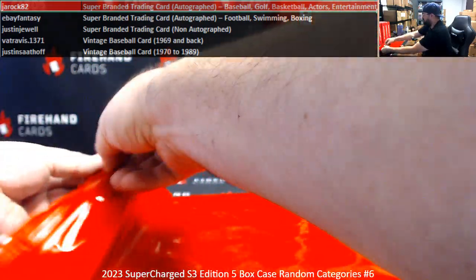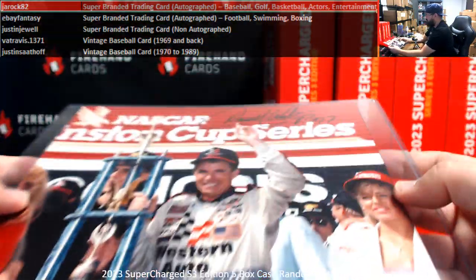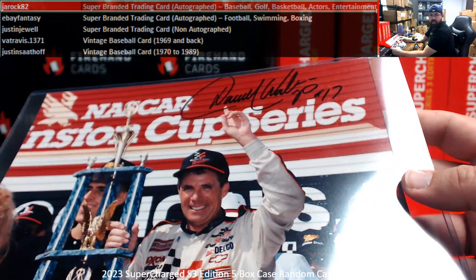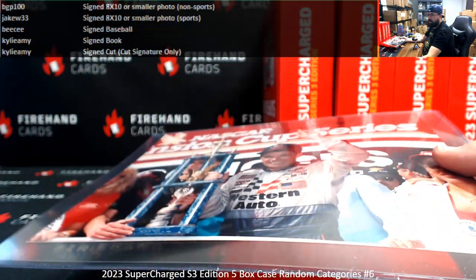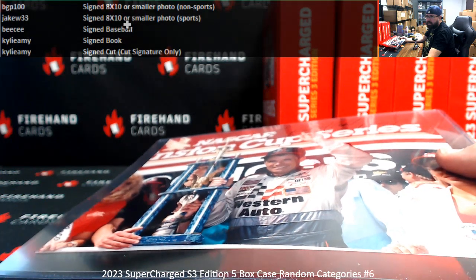First premium hit is going to be a signed 8x10 — Daryl Waltrip, Beckett Certified. So signed 8x10 Sports — that goes to Jake W.